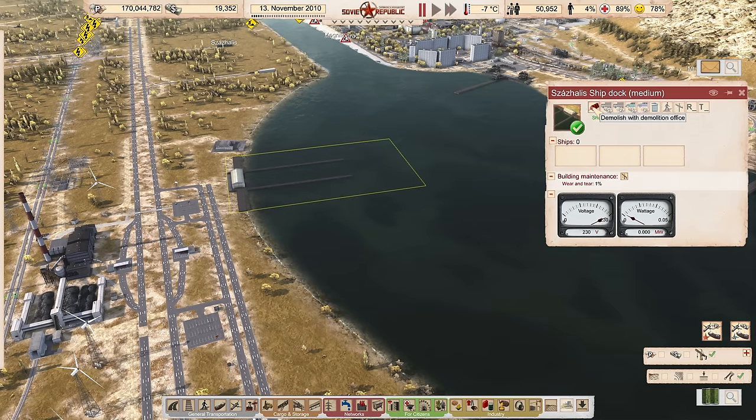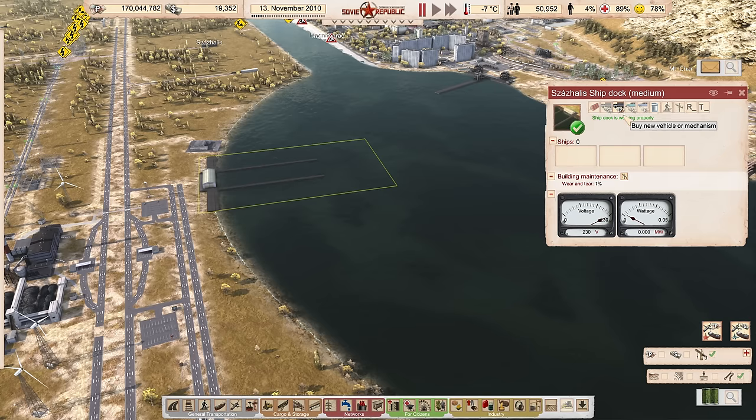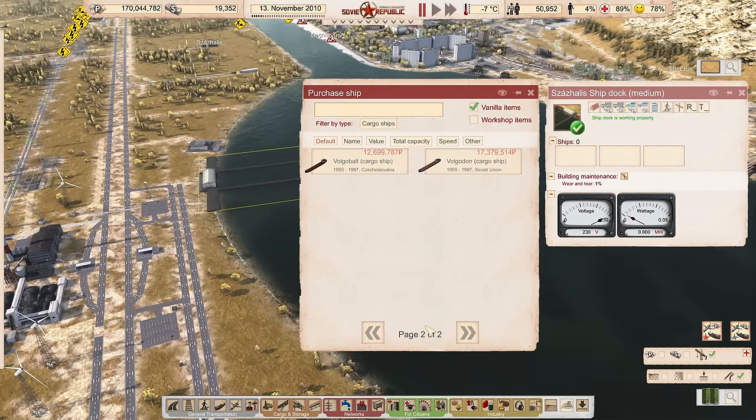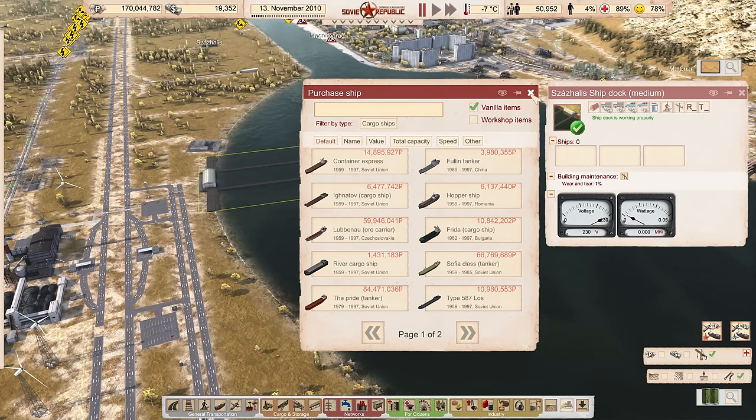If I click to buy ships from the NATO countries with dollars, I have five options total. With rubles I have a lot more options — another page even. This is the same for all vehicles in the game. We could also look into purchasing used stuff to save a little cash, but from my experience you don't save much. For example, this Type 587 Los has 45% wear and tear, is five years old, and costs 10.2 million rubles — or I can buy it brand new for 10.9 million. Might as well buy it new.